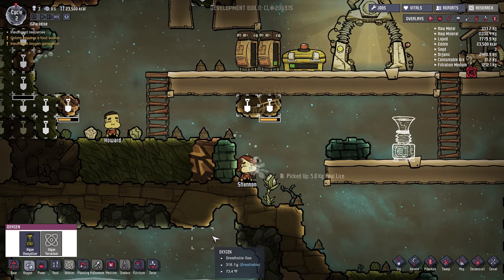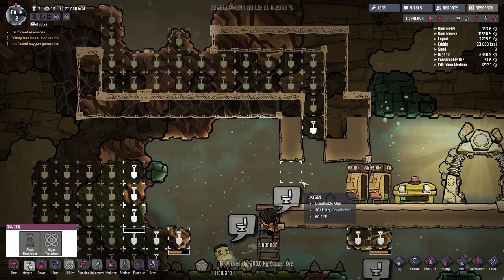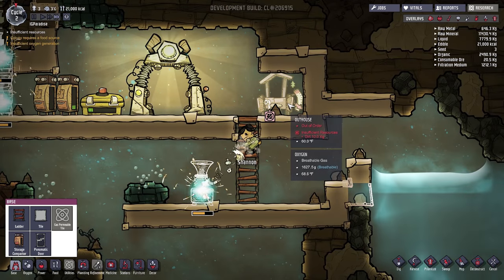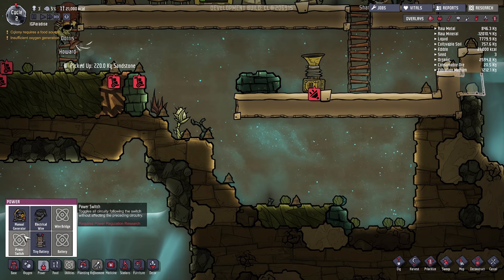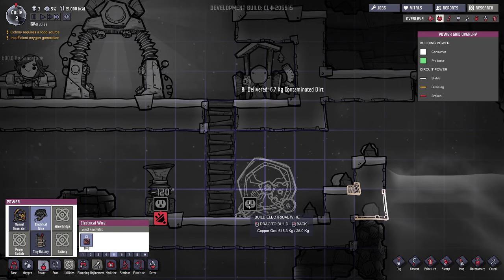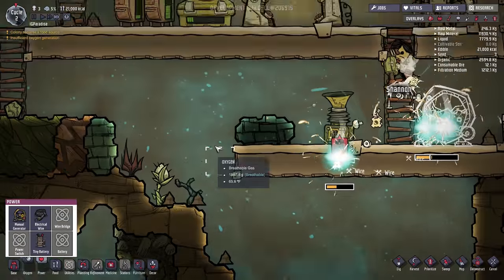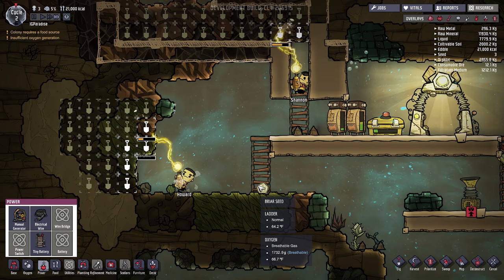We have 23,000 calories in storage right now — we're good on food. This needs ladders, I'm aware. We can build that and continue constructing over there. Now we got dirt. We need to sweep up. This needs power, so we need to create the power circuitry. This is a hamster wheel that our people will use to generate power, and we can drag electrical wire to connect the two. We can also use this for research. Once powered, we'll get a steady flow of oxygen in this area, which is very important.